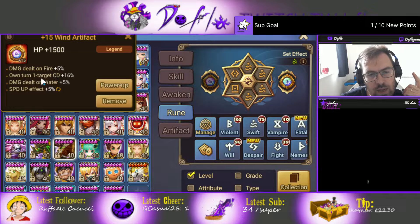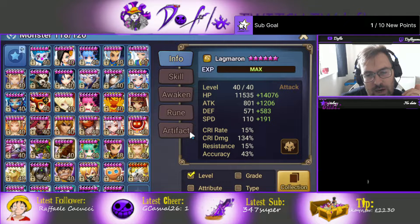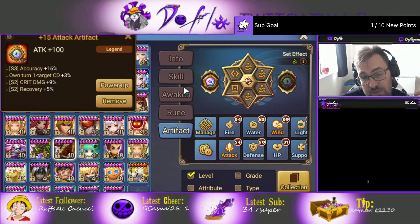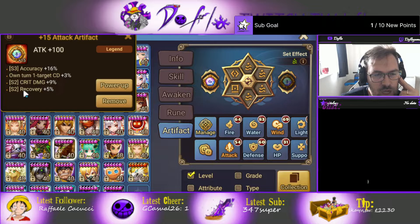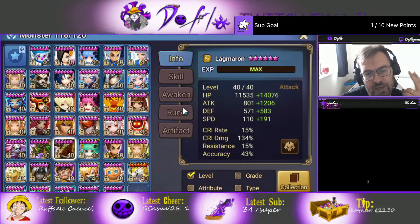For artifacts: one has crit damage and damage delta on element, scaling with enemy max HP. Any crit damage line is really good and any damage delta on element is good. The other artifact has skill 3 accuracy, giving 59 accuracy total which is pretty decent — you might as well take advantage of that. I need to change one into a crit damage line, but overall: skill 2 crit damage is good, skill 3 accuracy is good, on-turn crit damage is good. The more attack you have, the more damage it does, but it scales mostly on speed.